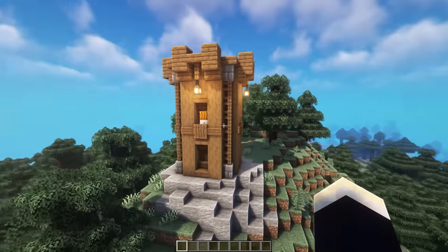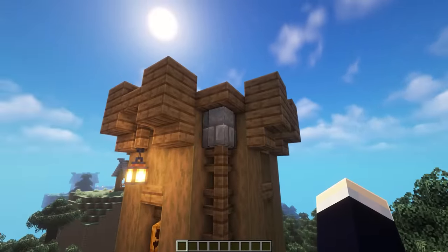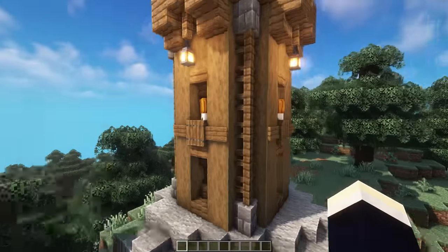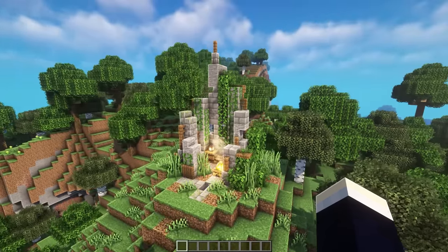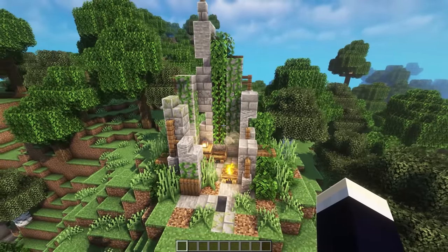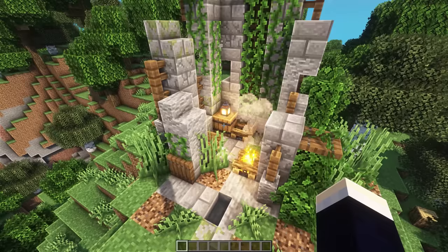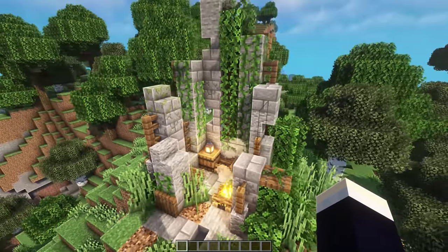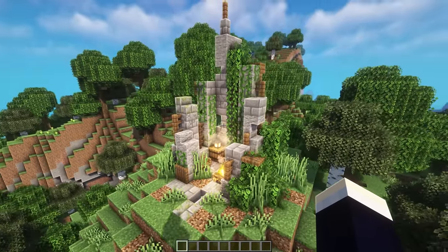Next up, we have the wooden medieval-themed tower. This one is pretty much entirely wood, except for these little stone brick walls in the corners. Just a really cool tower design if you prefer more of a wooden theme instead of stone for your medieval stuff. And now for the final tower, we actually have a ruined one. Maybe you have a town that is half war-torn or completely ruined — this would definitely be a really cool tower design to add to that. We've also added in a little bit of a campsite in here as if people have moved in. I really love doing that for my ruined-themed builds — it just adds a little bit of extra life to them.